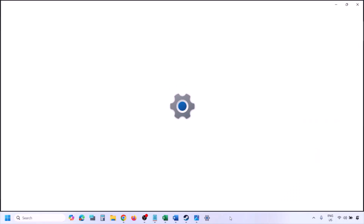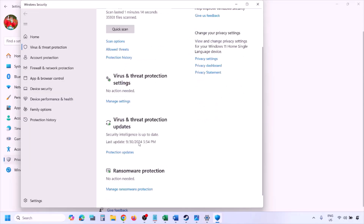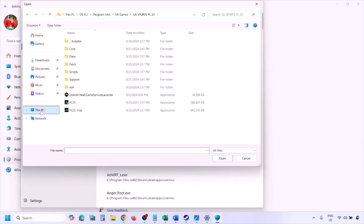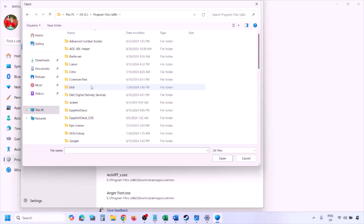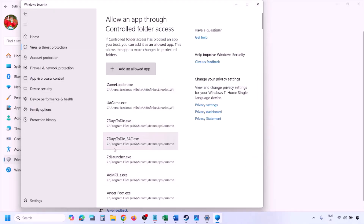To add the game exe to Windows Security, open Windows Settings and go to Privacy and Security (Windows 11) or Update and Security then Windows Security (Windows 10). Click Virus and Threat Protection, scroll down and click Manage Ransomware Protection, then Allow an app through Controlled Folder Access and click Yes. Click Add an allowed app, then Browse All Apps, navigate to the game installation folder — open your drive, then Program Files, Steam, SteamApps, Common, and your game folder — select the game exe file and click Open. Once added, launch the game and check.